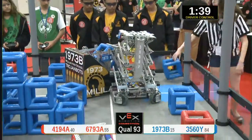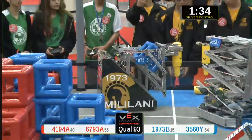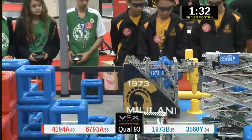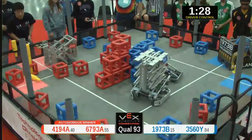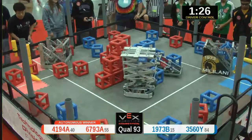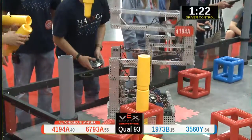41-94 is starting to build on their sky rise post. 1973 trying to do the same thing. Their alliance partners starting to herd some blue. 67-93, a nice little defensive robot. They're going to play havoc.